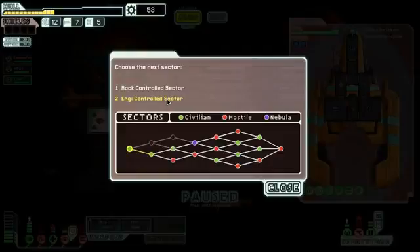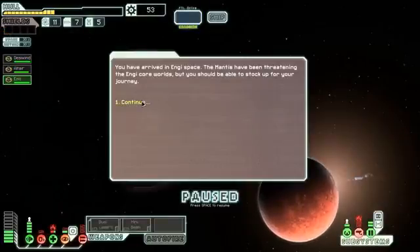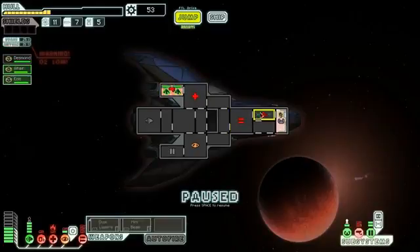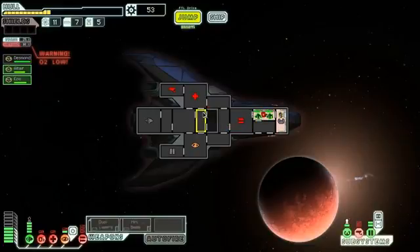We are pretty well burnt here. Rock-controlled sector — you know what, I'm gonna go through the engi-controlled sector. There's probably not much we're going to find here of any use right now, but it is a slightly friendly sector, which is good. We're gonna repair. Oh crap, the O2 — never mind, I'm going for the O2. I bet there's a fire in there... no, there's no fire. Okay, we're good.